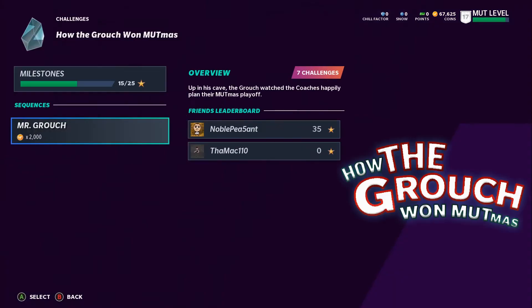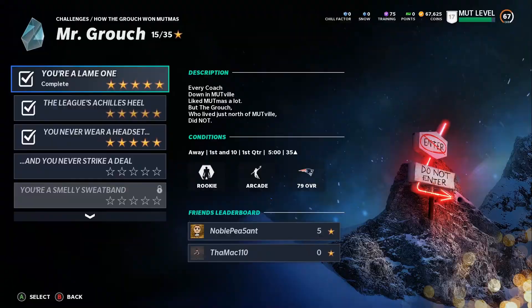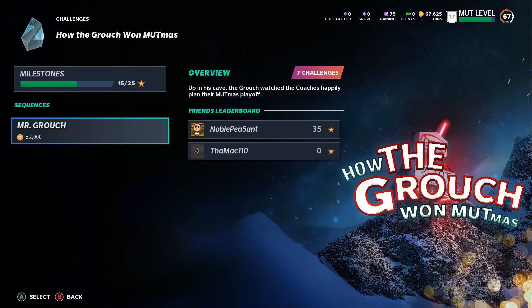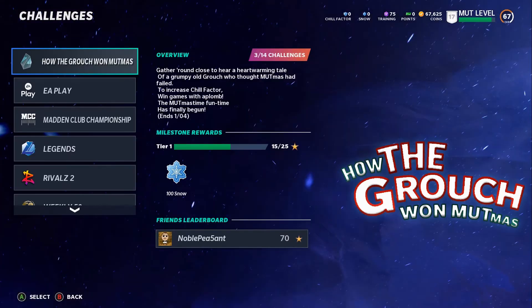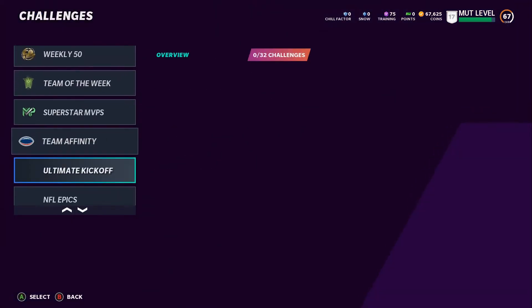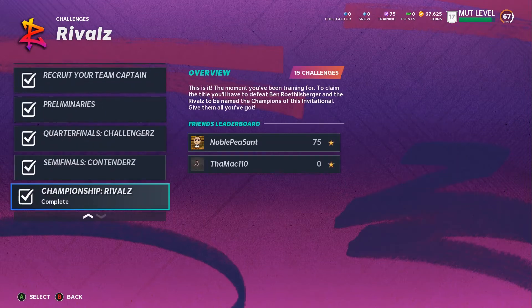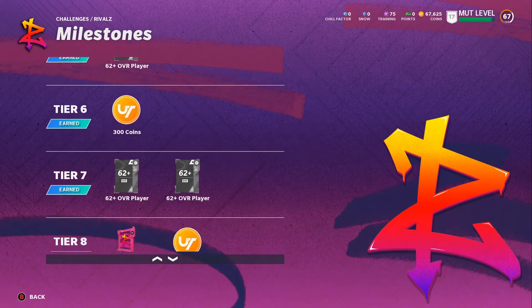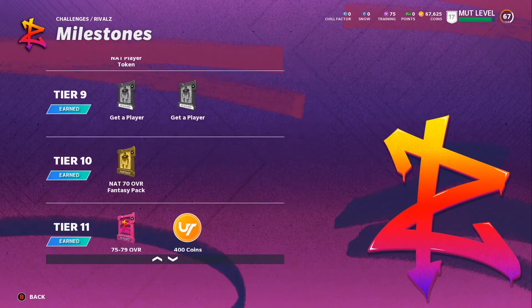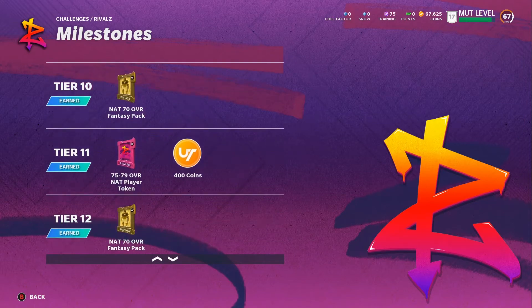I did two or three of the MUT Missions solos, but I found I needed better players to get them done faster. My main focus was completing the daily objectives and rivals. I got 195 out of 195 — so I completed all the Rival solos on Part 1. With that I got 62-plus overall players, some gold, some silver, and tokens to put into a set for our free 85 overall player.